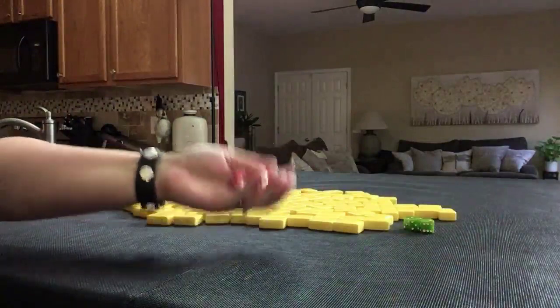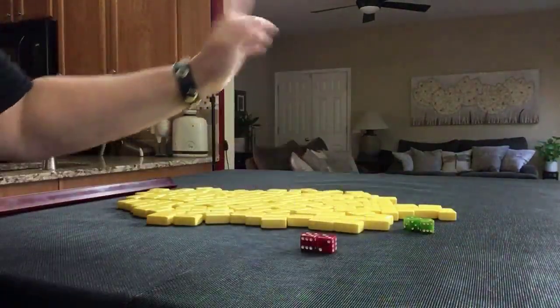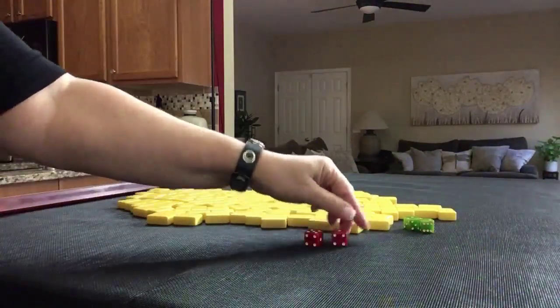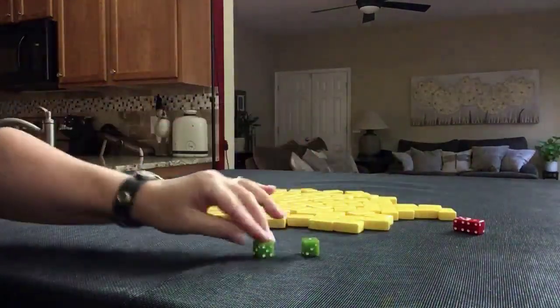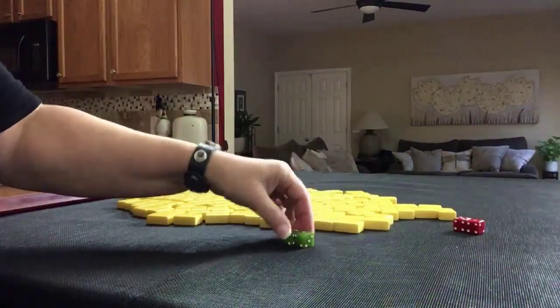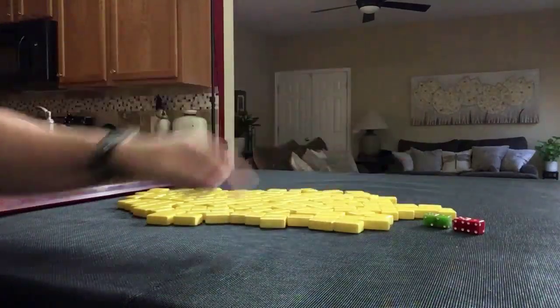We're going to roll these dice to determine who is prevailing. I rolled an 8 — that would be player 4 or North. North is prevailing. These dice will tell us which player we are. I rolled a 2, so we're going to be player 2, which is South seat. North is prevailing.